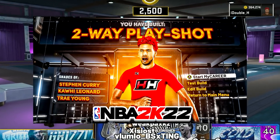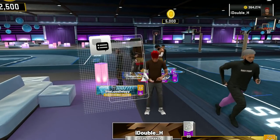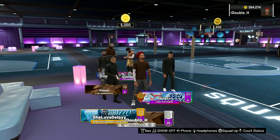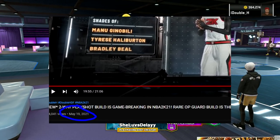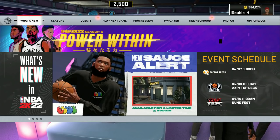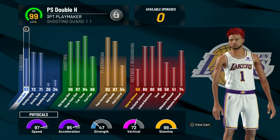Now, this is what I like to call the two-way play shot build. It is called a three-point playmaker. A three-point playmaker at 99 overall is absolutely a demigod. If you guys remember in 2K21, I actually had a three-point playmaker and I used to ISO it. This build is very similar to that build. Before I show some gameplay and how to make the build, let's show this build at 99 overall.